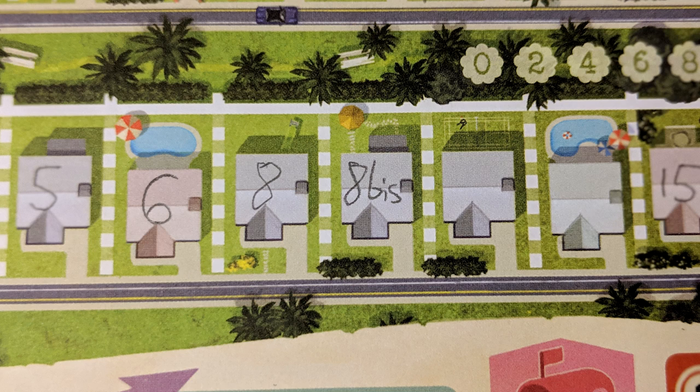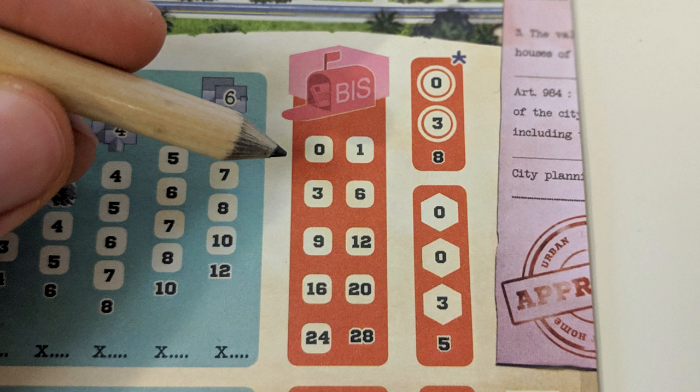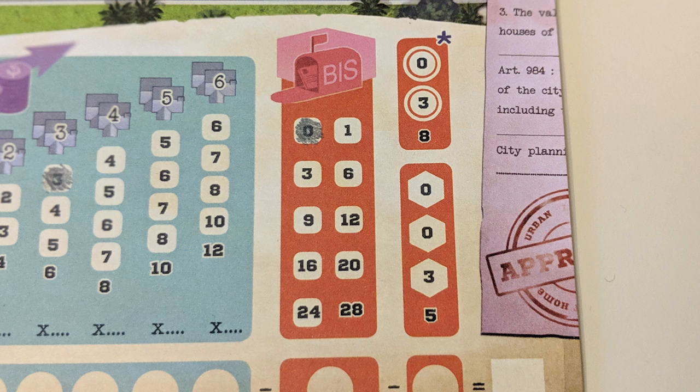This is the only time in the game you're allowed to write two of the same number in two adjacent houses or even on the same street. However, they cannot be separated by fences, ever — so don't do it. Once you've done this, cross off the lowest number in the BIS section of your sheet. At the end of the game, you'll actually lose points in the amount of the lowest uncrossed number shown here, so maybe don't go too crazy with this effect.